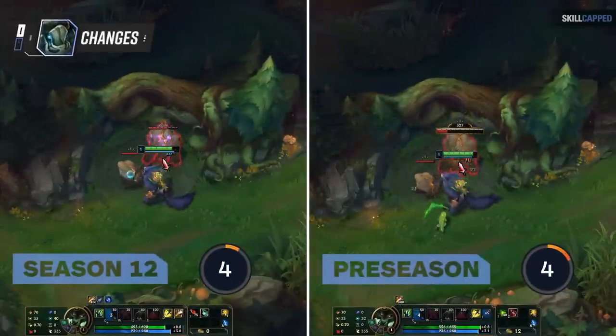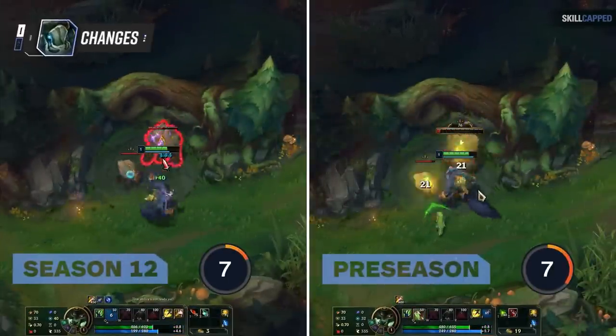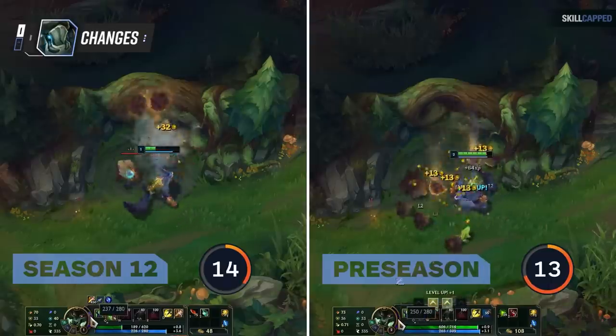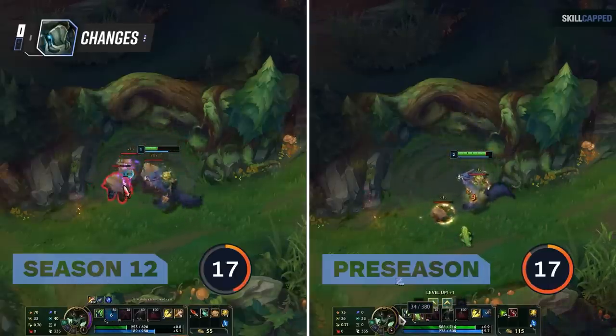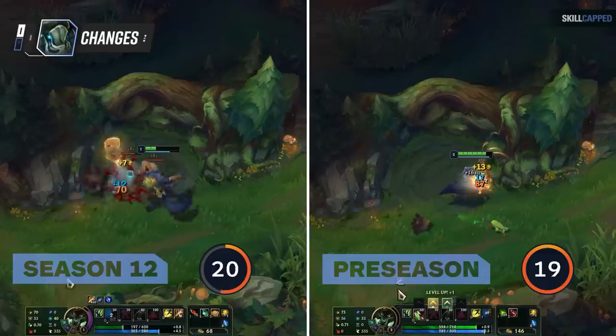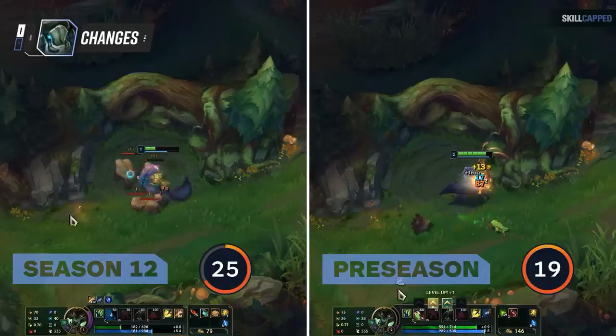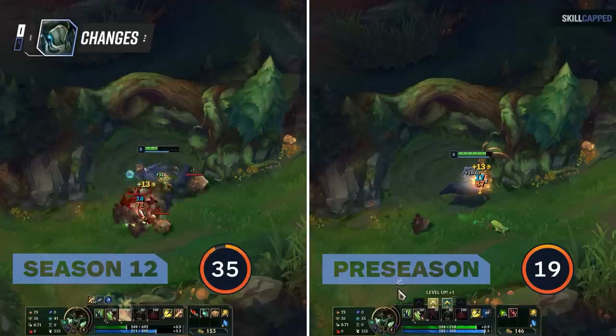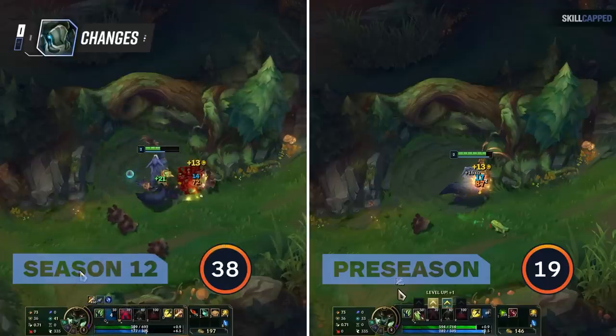It's mainly due to three changes. First, Riot significantly buffed the Krug camp. The large Krug no longer separates into two medium Krugs, and instead will just spawn smaller Krugs immediately. This massively increases your clear speed when you full clear, and at the same time Krugs are just honestly overpowered in terms of the gold and experience they give now relative to how fast you can clear them. This significantly boosted the value of full clearing.